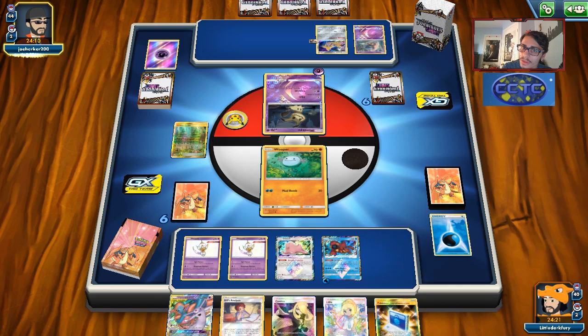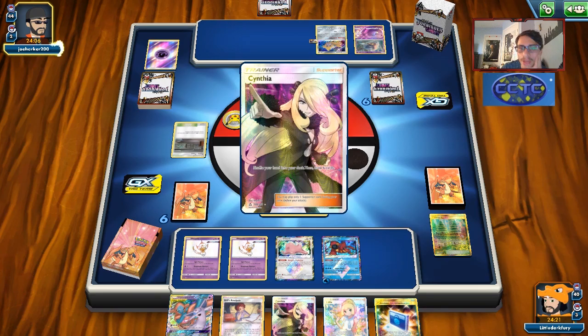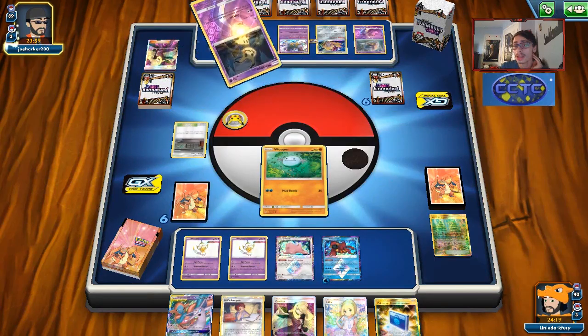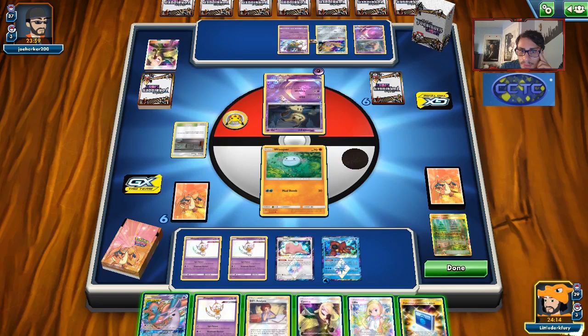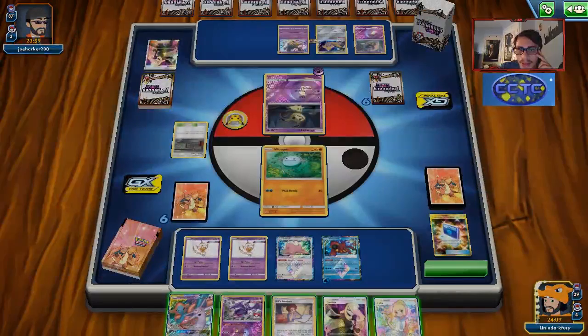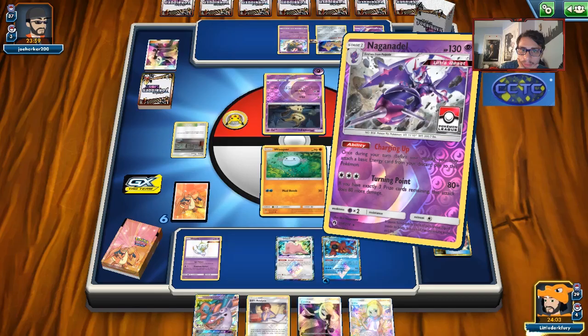Looks like he's going with Mimikyu. He does Power Plant on me - that's a little annoying because I wanted my Viridian play. Let's see if he gets any more Inkays down. He actually has to bench the Tina - he could have played Viridian to get rid of the Tina if he kept it in play. Another Poipole. We can put the Poipole back, we don't really need another Naganadel right now. We'll get Naganadel - I could have maybe gone Quagsire.